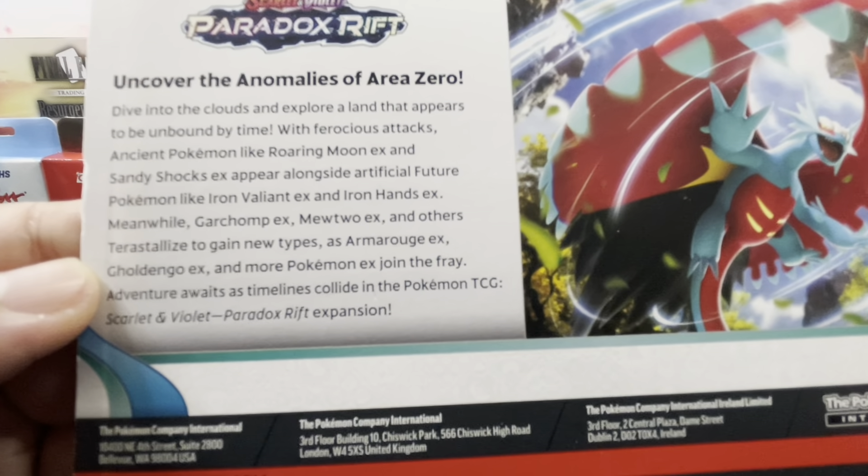Uncover the anomalies of Area Zero, dive into the clouds and explore a land unbound by time — with ferocious ancient Pokémon like Roaring Moon ex and Sandy Shocks ex appearing alongside artificial future Pokémon like Iron Valiant ex and Iron Hands ex. Very cool, so let's go ahead and open these up and see what we can get!